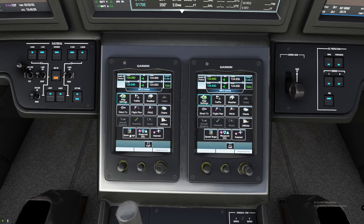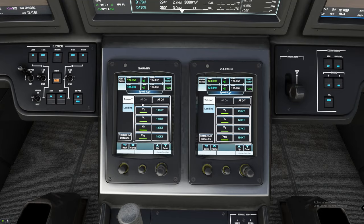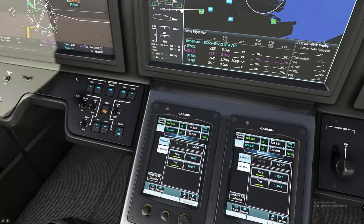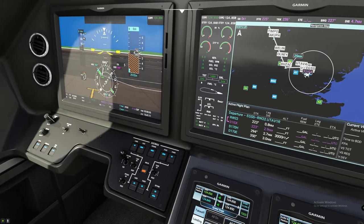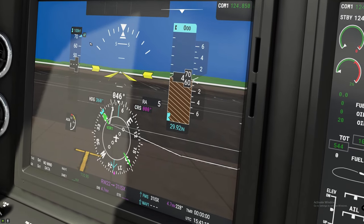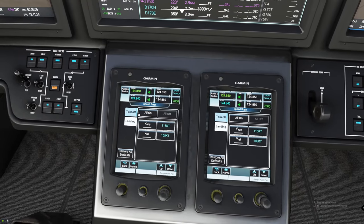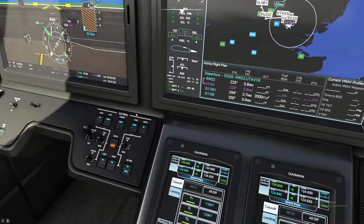The other thing we have here is our speed bugs. If you tap on speed bugs, I like to turn all these on for takeoff. Once you're in mid-flight, you can hit All Off, go to Landing, and turn those on — that will bring all of your speed bugs up. As you can see, it already has the approach speed on there. If you turn those off and go to Takeoff, the same thing will also populate.